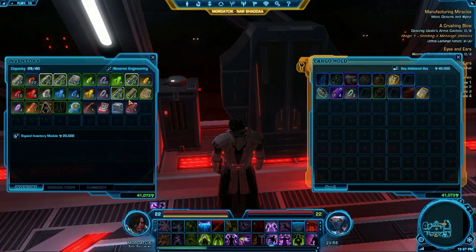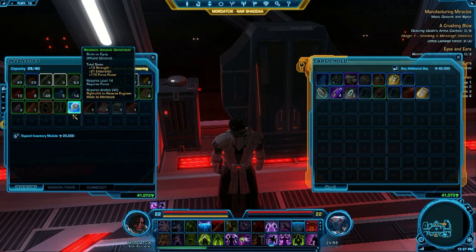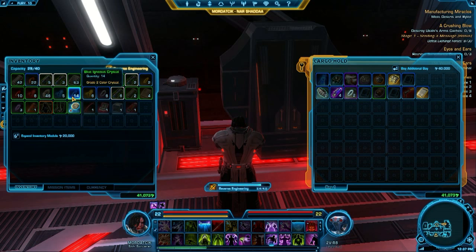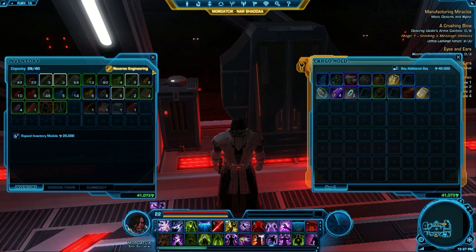Here we have your bank vault, which is accessible on the ship. This bank vault is accessible in many locations, not just on the ship — it's the same vault you'll access in cities and whatnot. Think of it as just like a bank tab.